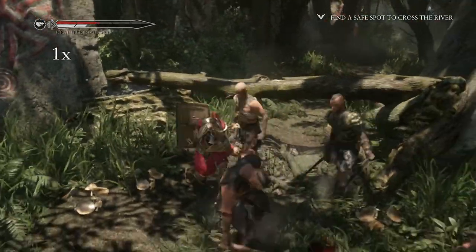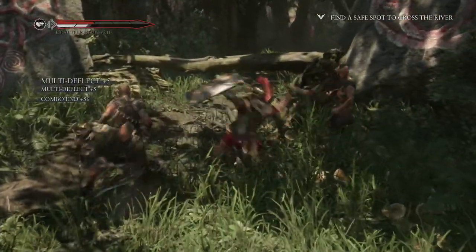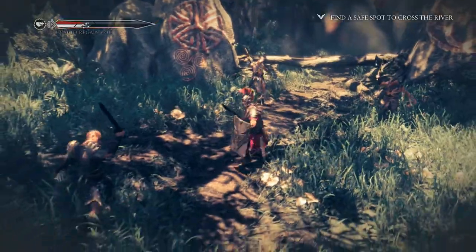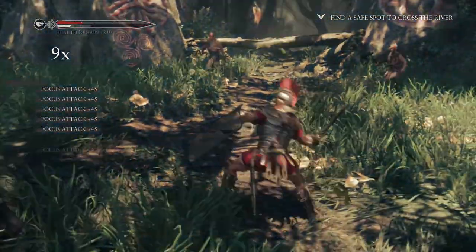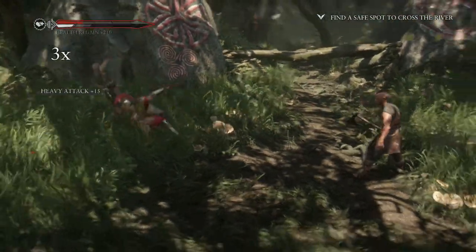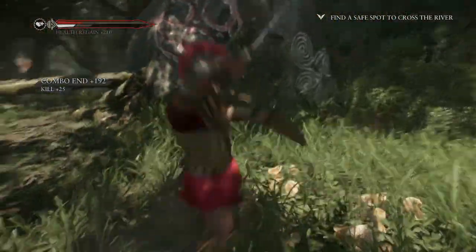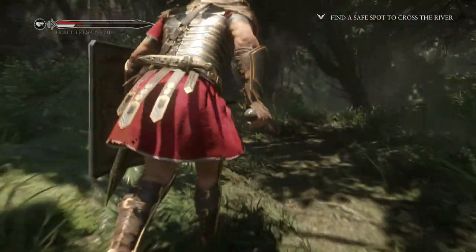I think we go this way. Take out this guy — this guy is going to be a pain. This should be easy. Got him. Let's try the health perk.